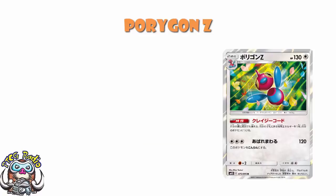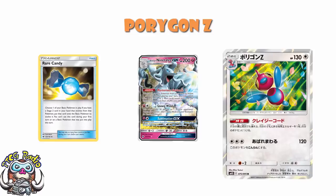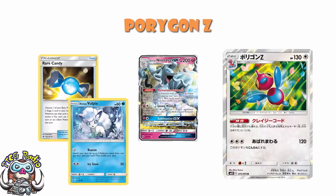Alolan Ninetales exists nowadays, which means we can search out those Rare Candy more easily. And we've got Alolan Vulpix, which means we can search out the Pokémon far more easily. The combination of Alolan Vulpix and Alolan Ninetales has made stage 2 Pokémon far more playable than they've been in a very, very long time. I'm not saying this will see a huge amount of play, because Magnezone hasn't.